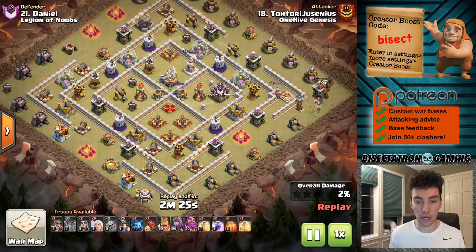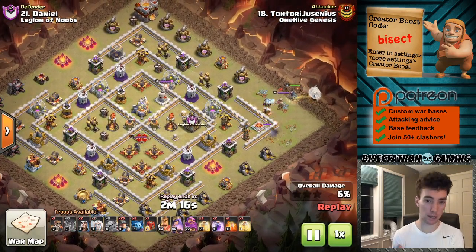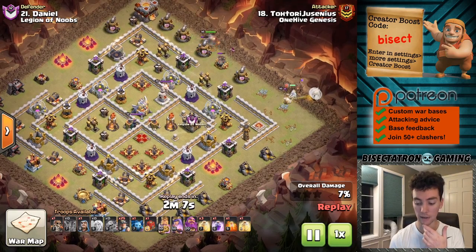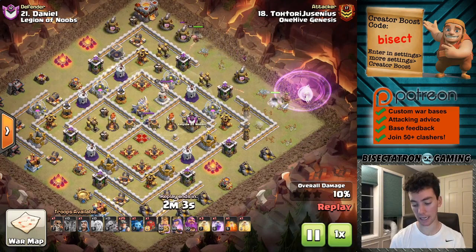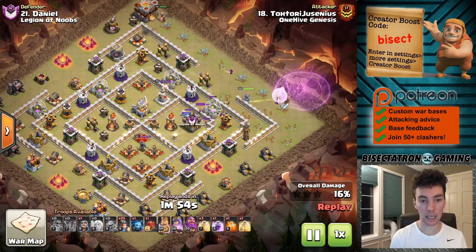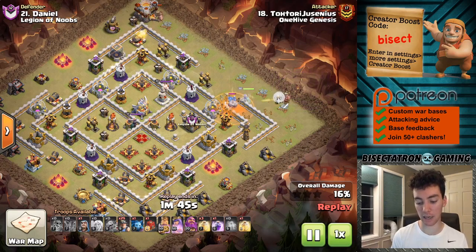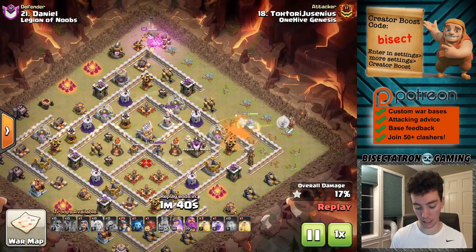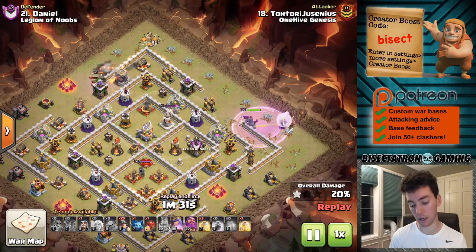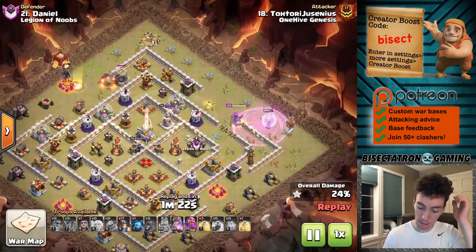Looking at a queen charge miner attack at town hall 11 — Totori attacking this base. This is one of the most important attack types for this concept. One of the big keys is that there's a plan for the queen — not just getting that initial value, but a plan for her to continue the entire attack and get a ton more value after the miners have been deployed. The king kind of follows the queen and also ends up funneling the miners; the siege barracks will play a part in that as well. The queen takes out that golem in the CC, the siege barracks is dropped, and then the miners come in adjacent to the queen.